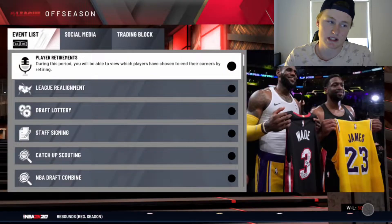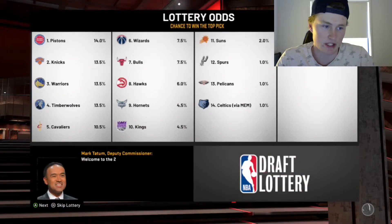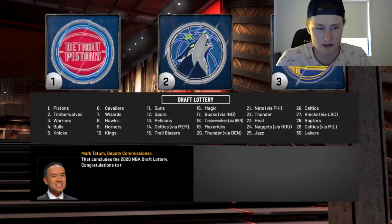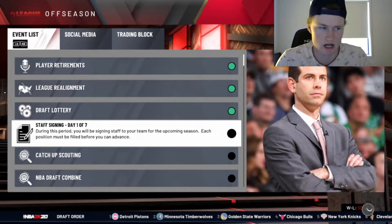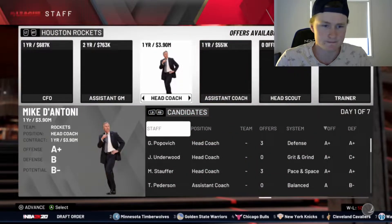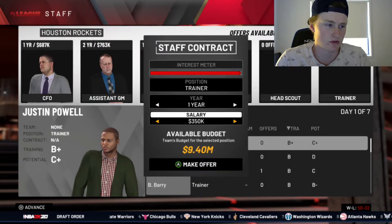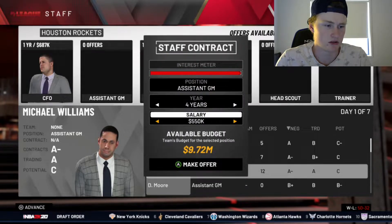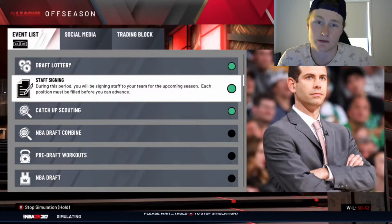Now the challenge really begins — once we can start making trades, that's when it kicks off. We don't have our first-round pick; the Nuggets have it from the Harden four-way trade. For staff signing, we just need a new trainer — we'll go Justin. Our assistant GM will be Michael Williams. Let's go down to the draft and then we can start trading and move Harden and Westbrook.